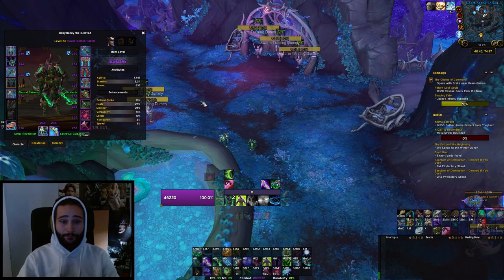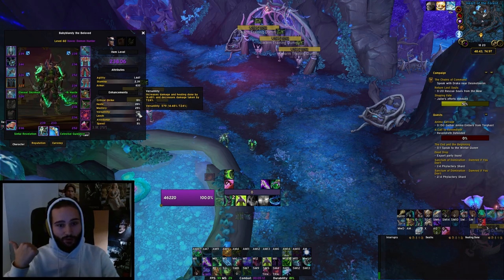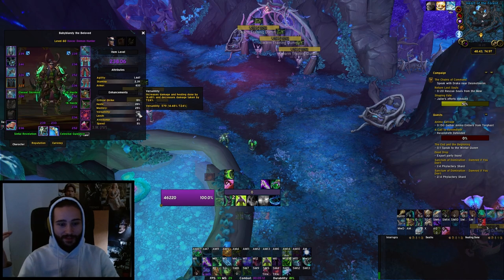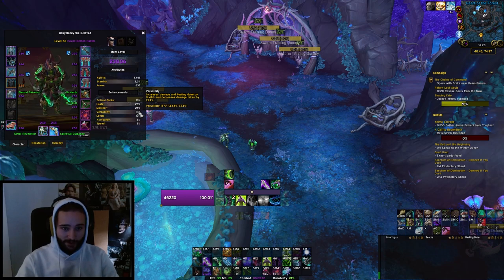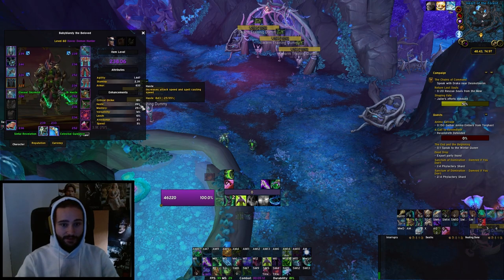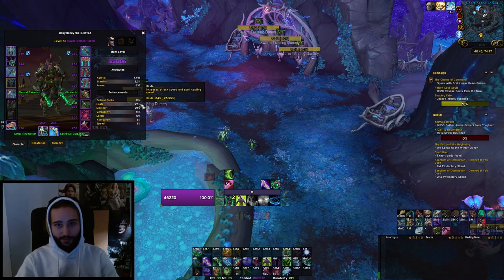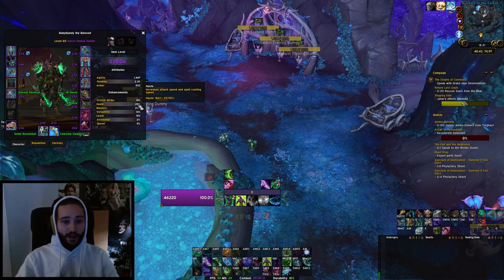For stats and gear, Havoc has an interesting picture. You want Versatility as your primary stat — it makes you tanky, it's one of your best damage stats, and it's a safe bet across all builds and scenarios. I'd recommend enchanting and socketing Versatility first. Haste is your second best stat alongside Versatility. Obviously sim your character — never trust a simple stat priority — but as a general guideline while gearing, go for Versatility and Haste.